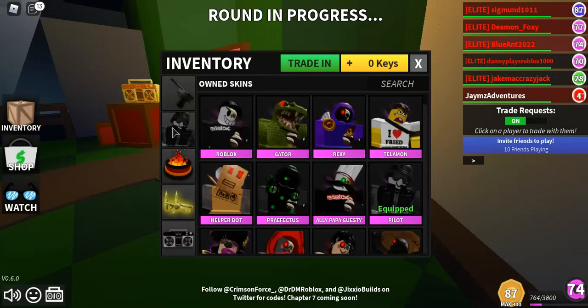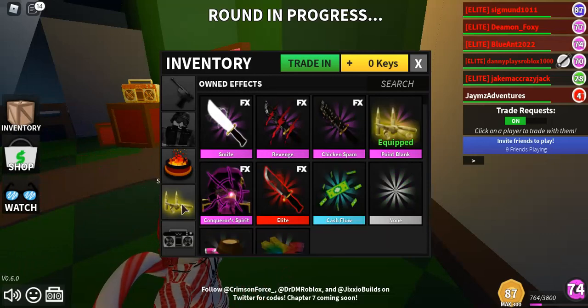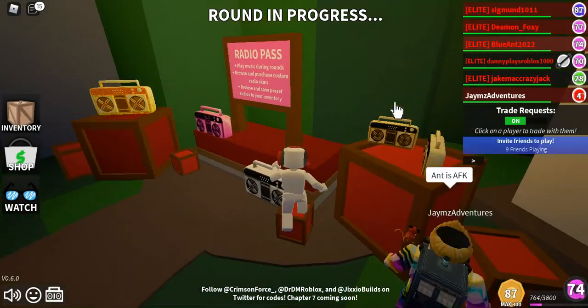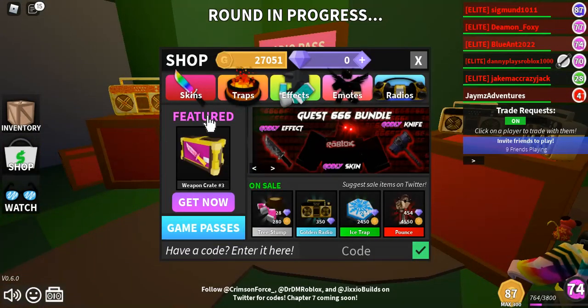Like I said before, this is a video about reviewing the Pilot bundle — it's a bundle, not just a skin. It's 699 Robux. Here are all the names again: it's got the Pilot skin, it's got the Luger, and then it's got the Point Blank effect — amazing, I love that picture of the bullets. That's gonna wrap it up for today's video. I'm a huge fan of everything that they've added.